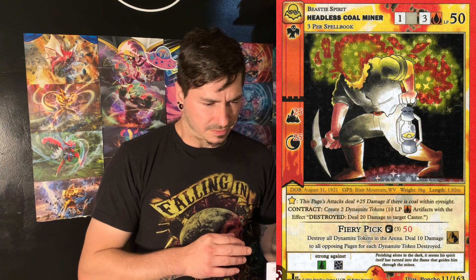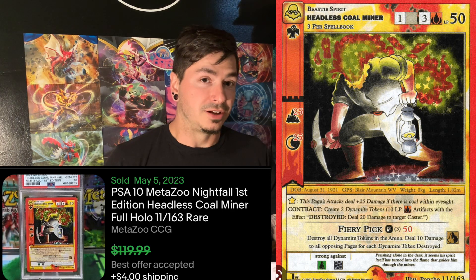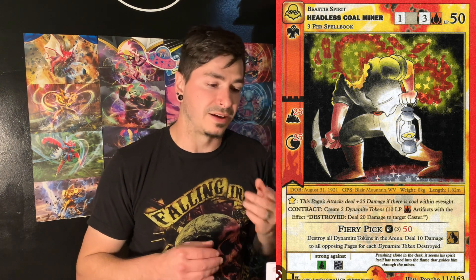The Headless Coal Miner — decent looking card. This might be the most expensive of all of them. Actually, it is one of the most expensive. These all did really well PSA-wise. For a market of $11.24, it had a PSA 10 sold for the best offer of $119.99. It has a pop of 75, so pretty low pop.